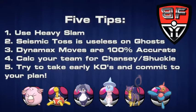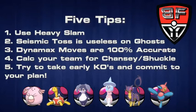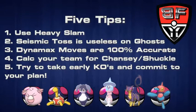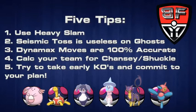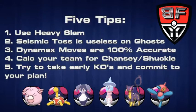Now that we've broken down the Chansey-Shuckle combination, let's talk about a couple of tips if you see this on the ladder. First, take a look at Heavy Slam, because Heavy Slam is not impacted by accuracy drops, making it a good, consistent way to put damage on the opponent's Chansey. Second, Seismic Toss, which is typical for Chansey to carry, is not going to hit Ghost-type Pokemon — so if you have a Ghost in your party, make sure to bring it and preserve it for the endgame. Third, Dynamax moves are always 100% accurate, making them a good way to try and KO that Chansey before it sets up.